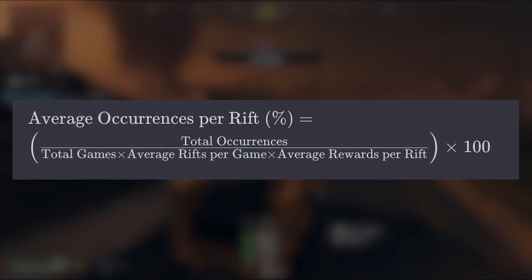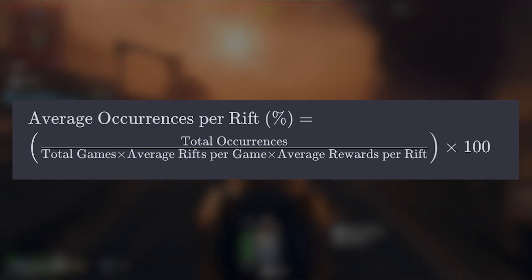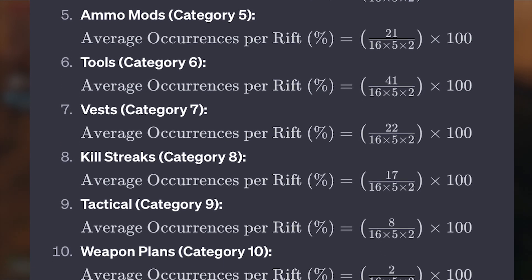Next I have the formula: average occurrences per rift. This percentage is the total occurrences divided by the total games, times the average rifts per game, times the average rewards per rift, times 100. I then applied this formula to the 12 different categories of loot per game.